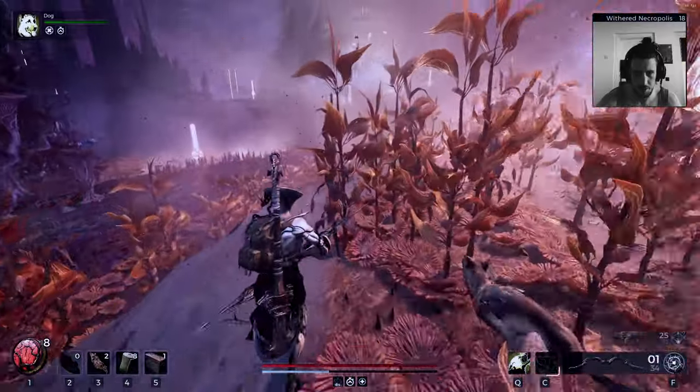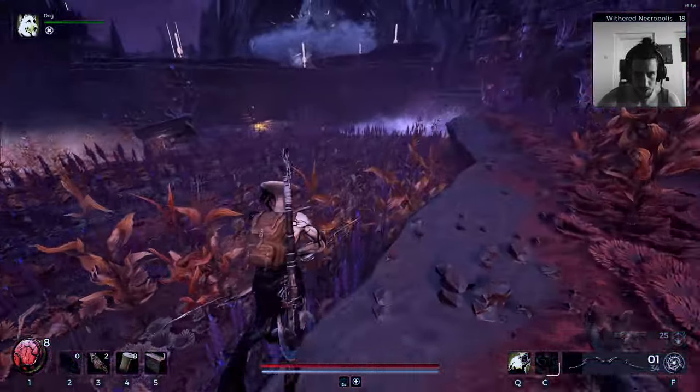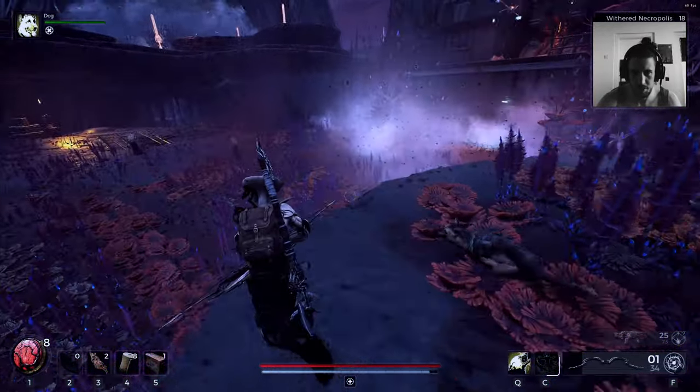So apparently this glider here - I'm sure I've used it beforehand - this one here, and then you just take a right next to the cliff side.